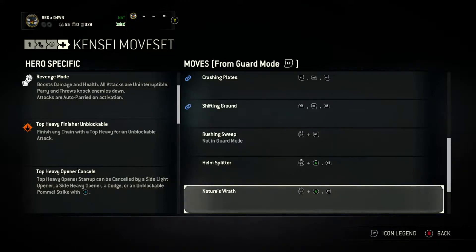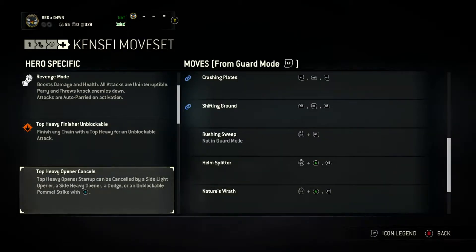There's also a new move — a dashing top heavy attack, which is quite cool. For top heavy opener cancels, all you have to do is throw out a top heavy and you can either cancel it with a side light, a side heavy, a dodge heavy, or press X at the correct time to do a pommel bash.